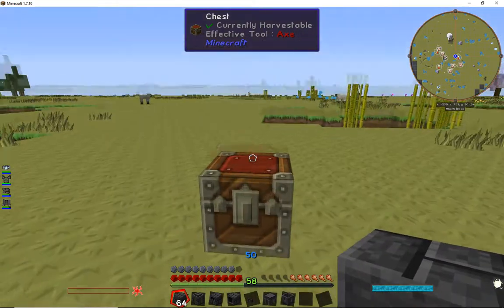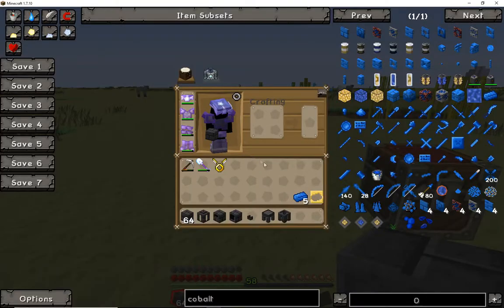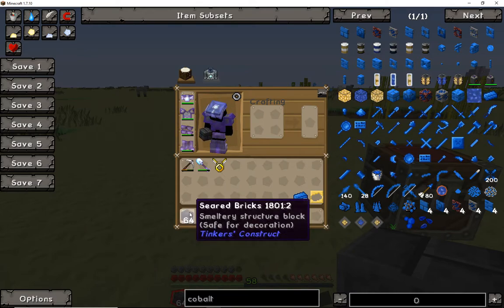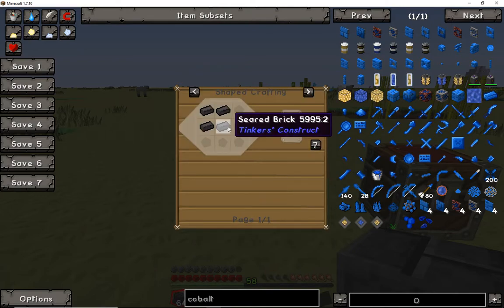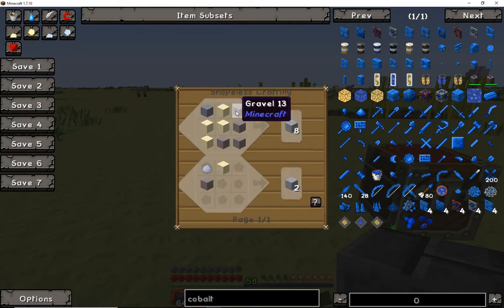So this chest is a waste of space, but we are going to need these following items. Make yourself a good stack of seared bricks — they're really simple to make. To make seared bricks you're going to need grout, and to make grout you're going to need four gravel, four sand, and a clay block. Or if you would like, one sand, one gravel, and one clay.